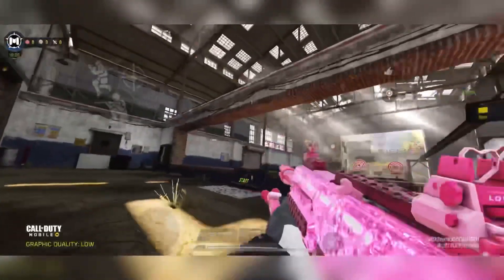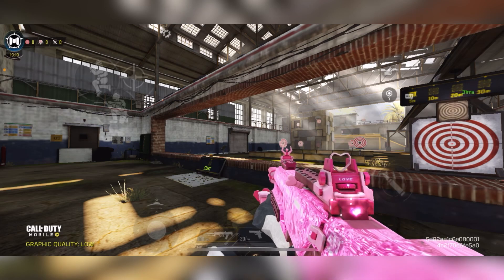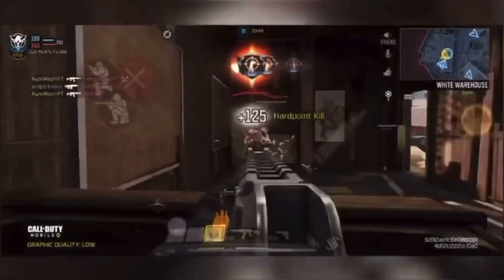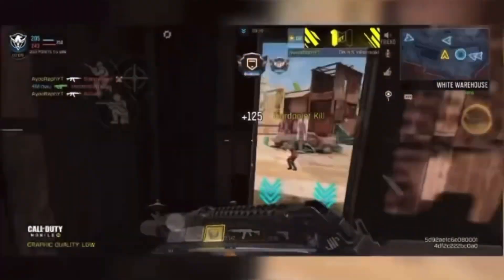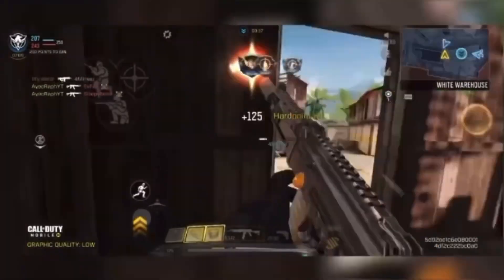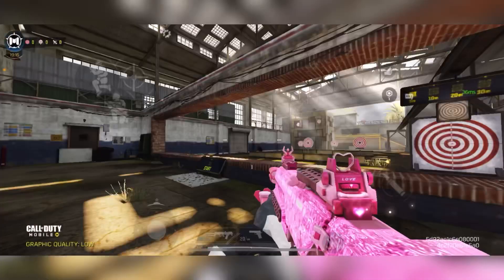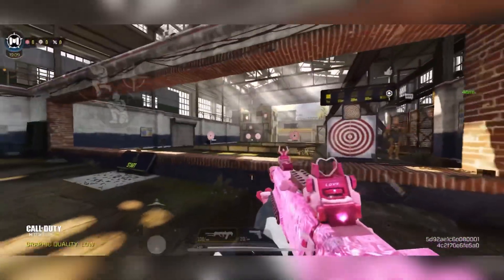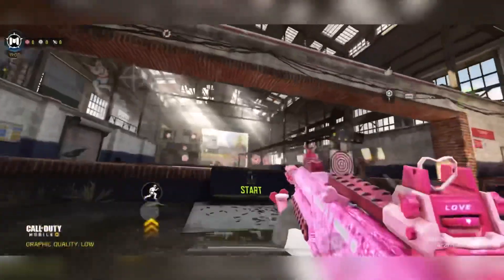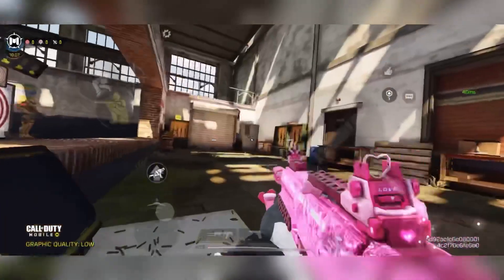If you want to do those nice slide movements, this is the secret. You have to play with Always Sprint on and keep your joystick at the top — always pointing north. If you want to slide, you obviously have to be sprinting. Check out this clip right now to see how smooth the sliding looks.